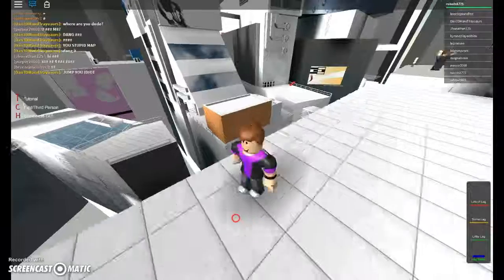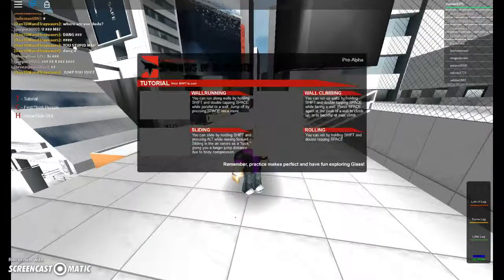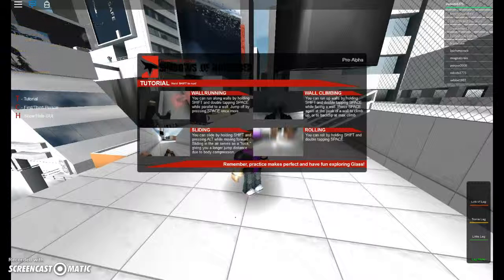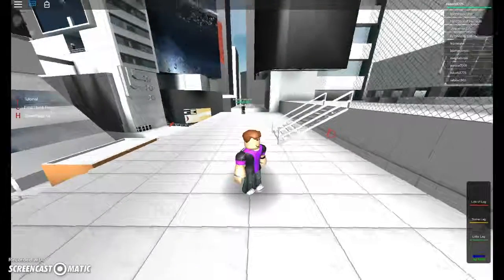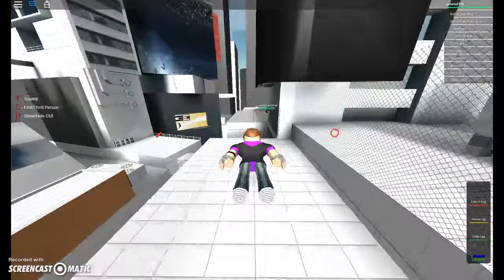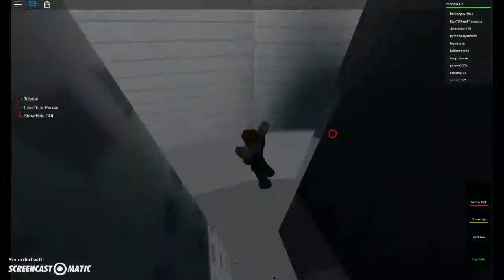Let's click for the tutorial. Apparently you can run, climb, slide, and roll. I already know how to do all this stuff. It's a bit laggy right now, but I'm gonna do a jump and roll. If you fall down you die.